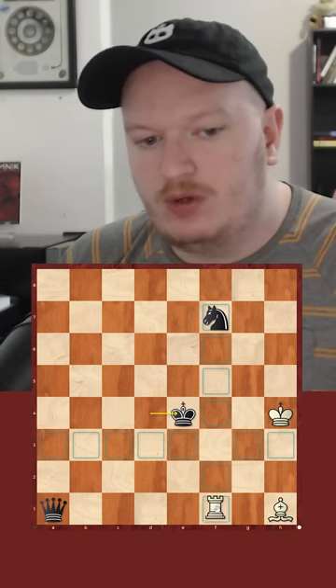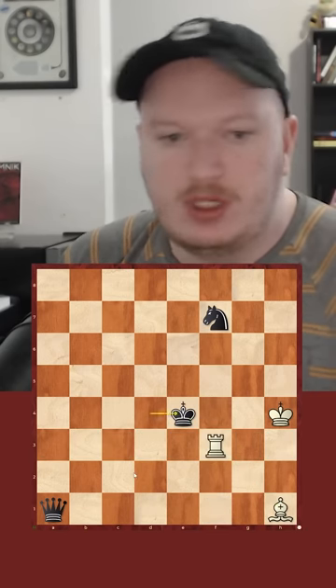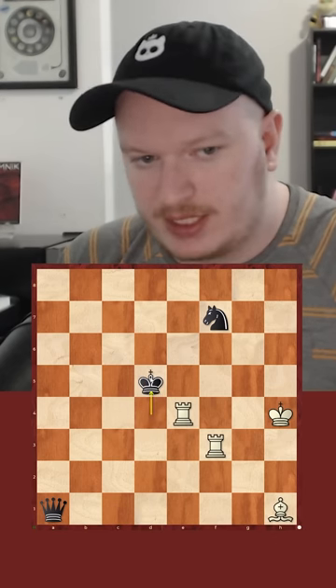Why does this work? Because if king takes, now we can play rook to f1 with discovered check and win the queen. So of course they're not going to take the rook. Instead, they're going to play king to d5.